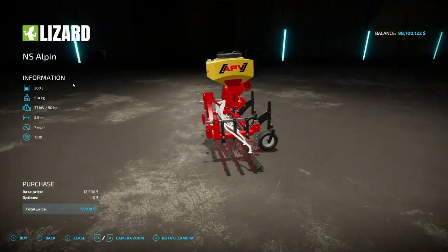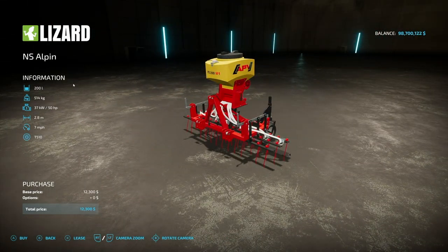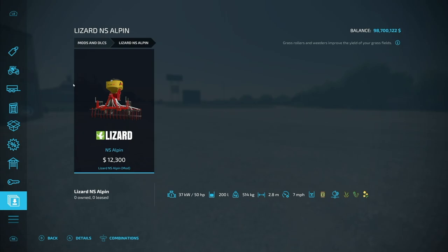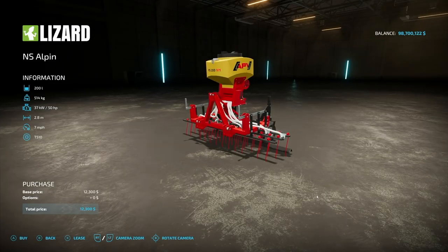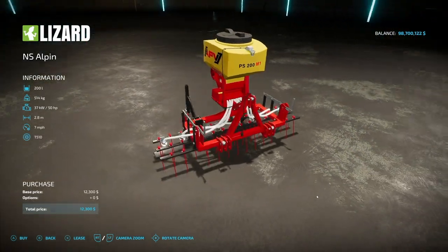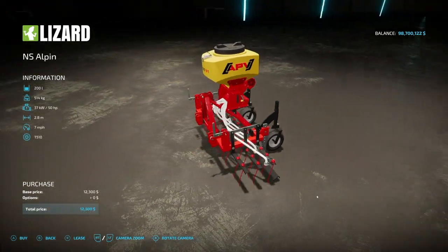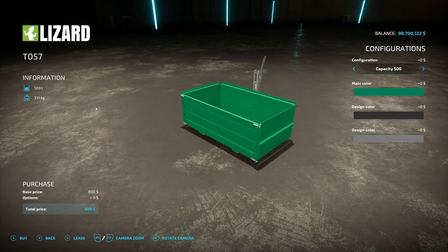Next we have a little weeder — and it can also be used as a seeder. Seed options include grass, cover crop, and canola. Takes seed only, no fertilizer, 200-liter capacity, 50 horsepower, 2.8-meter working width, 7 miles an hour. Very small but a cool little piece of equipment.